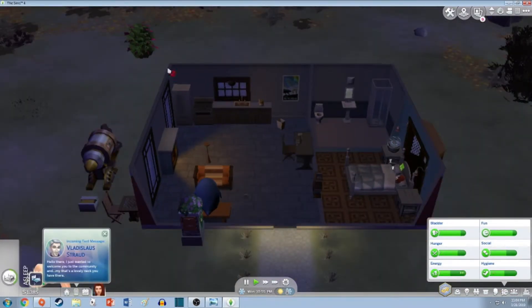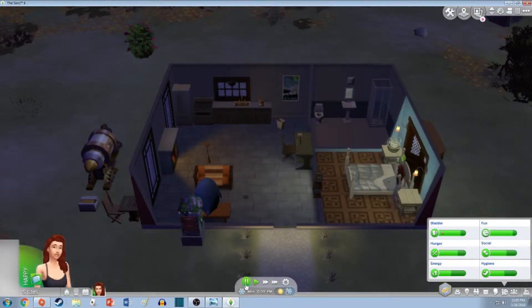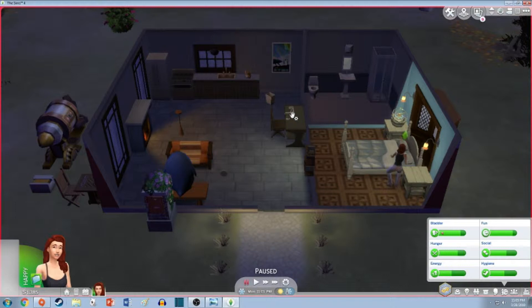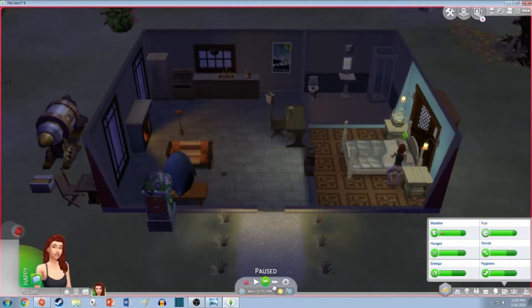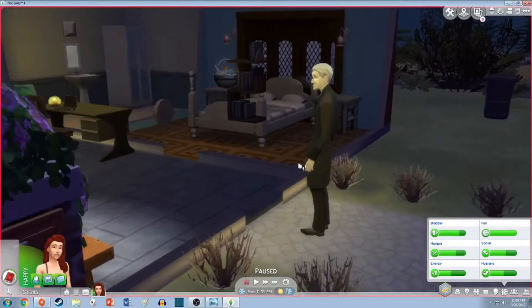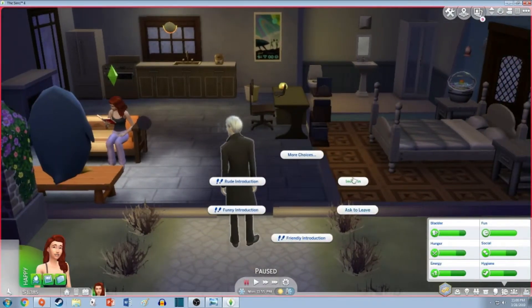A message: 'Hello, I just wanted to welcome you to the community. My, that's a lovely neck you have there.' Oh no, I know this! Wake up, wake up, wake up! I've played the Sims too long — if the master vampire sends you a text, he's gonna show up to your house and drink your blood and then keep showing up. So what I'm gonna do is read a romance book — knowledge is good, free your brain. You see? I told you — you're not turning me into a vampire today.